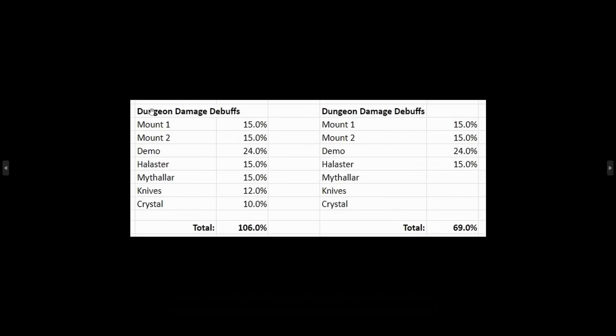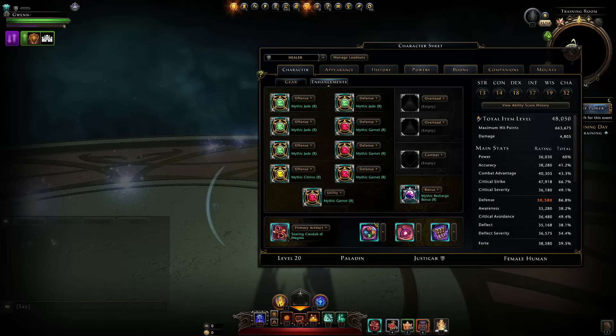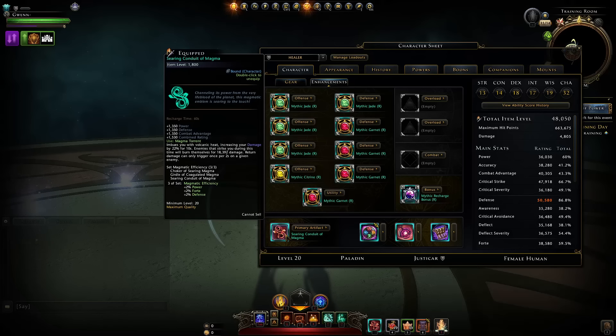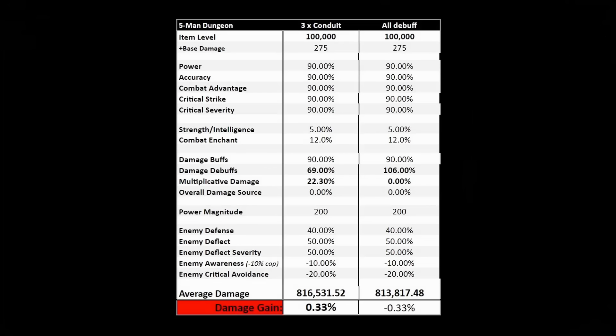It's basically like comparing this setup versus that setup, and it's just better to have this setup with 69% damage buffs and then use the conduits. Keep in mind, I do not know if that's intended. This could get changed to be a damage buff and then it's just not good. Currently it's a multiplicative damage buff, which results in it effectively boosting your damage by an awful lot more than what a traditional damage buff would be that stacks with others.